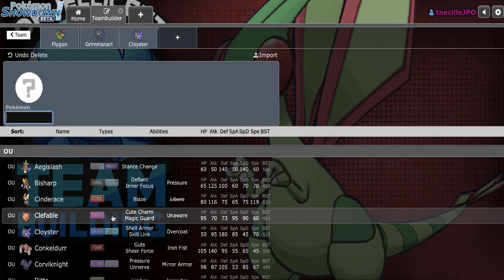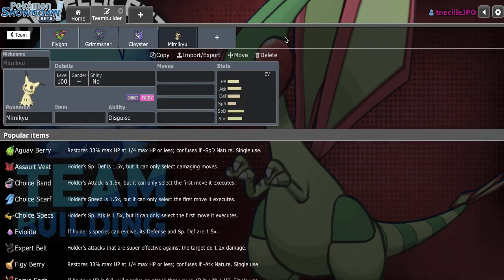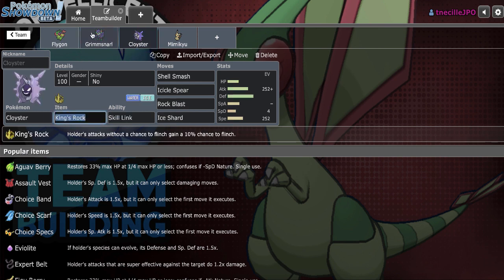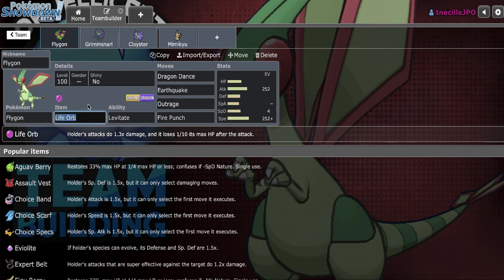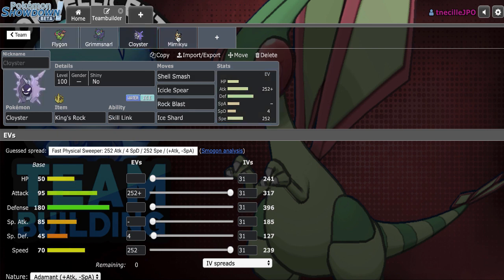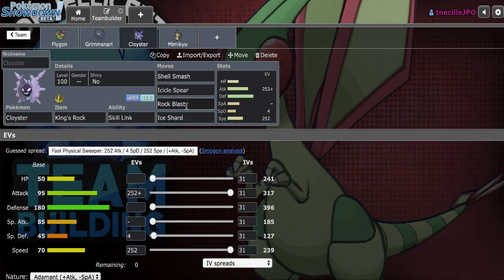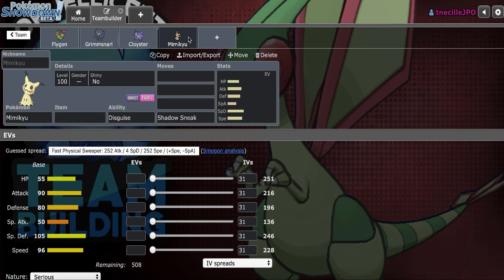The two that I like to lean towards on Hyper Offense are Scarf Dragapult and Scarf Gengar. However, today we're going to mix it up and actually go SD Mimikyu, because I definitely like its ability to pressure opposing dragons. All three of these hit them super effectively. Scarf Dragapult is able to outspeed Flygon after a Dragon Dance boost, so if I run into that and I'm not able to Ice Shard it, I could use Shadow Sneak to hit that. Mimikyu can safely take care of Dragapult with the Disguise.